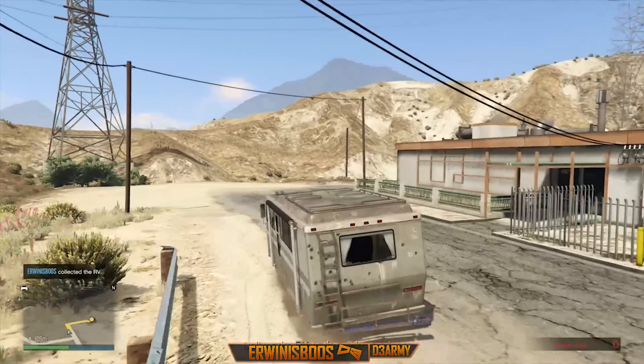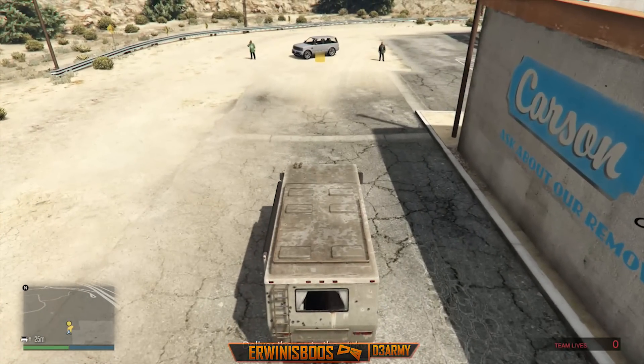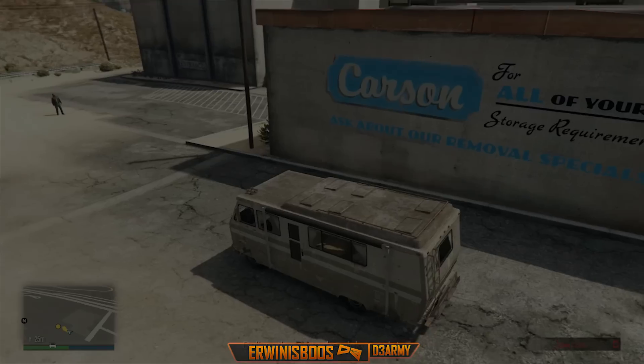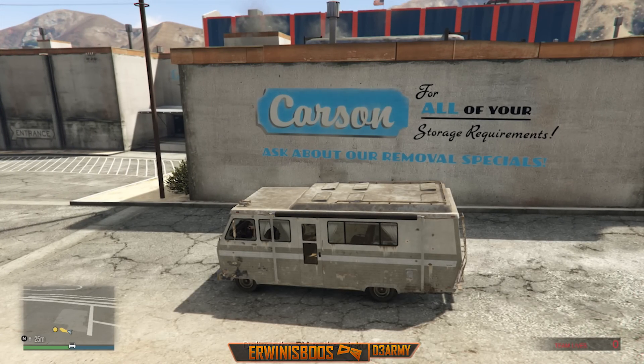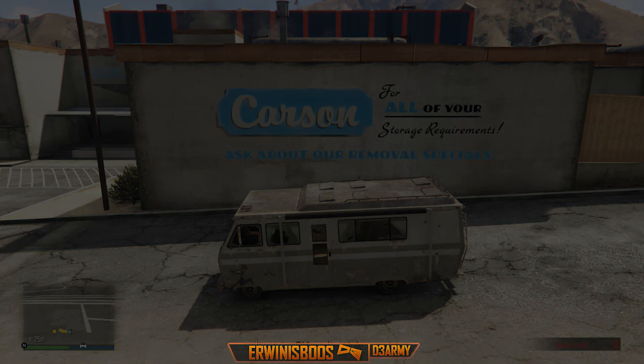After you kill them all, follow the yellow line but do not deliver the van. Park the van like I do in the video and just sit there for 15 minutes. Whenever you've sat there for 15 minutes, come back.